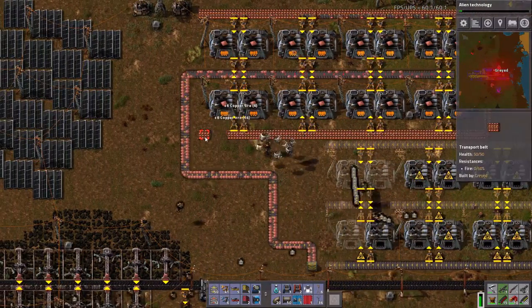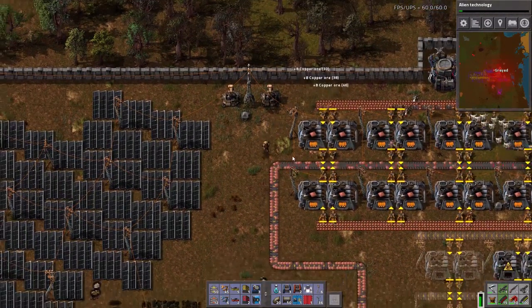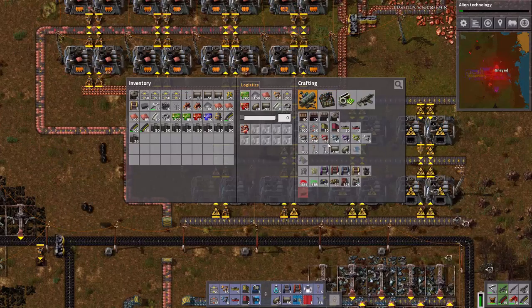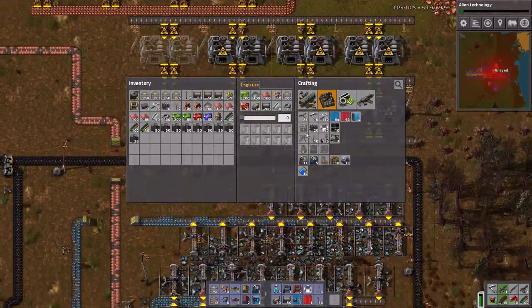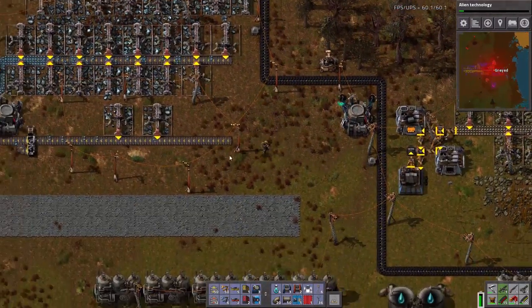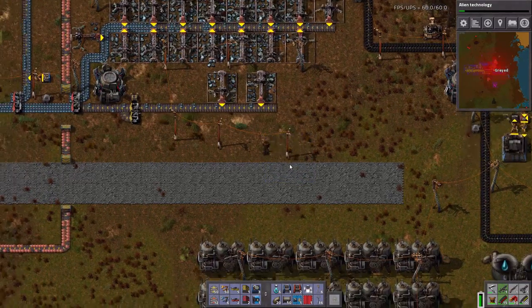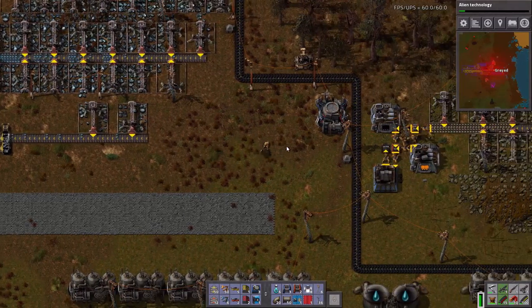And, in fact, I don't need these extending out as far as they are. It looks like I need three more electric furnaces, which I can't make yet, because I need brick, which I am not requesting — for good reason, I don't have the logistics slots for it. Get rid of these. This is the fun part of Factorio.